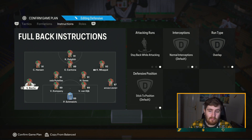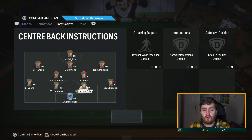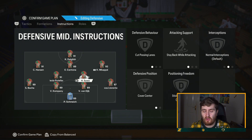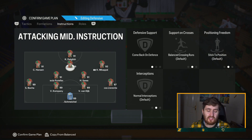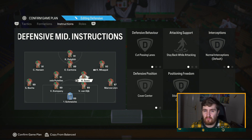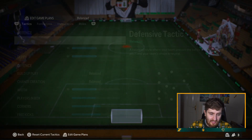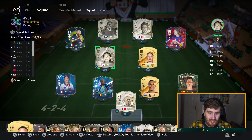For the fullbacks — stay back while attacking with overlap. That overlap means they will occasionally make runs, but what I like is the balance: if you attack down one side, the near fullback overlaps while the far one stays back. If you have balanced on both fullbacks they both keep running in behind, and if you lose the ball you can find yourself with just two center backs against their attack, which is not ideal.